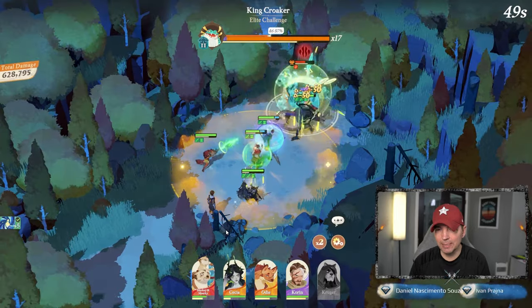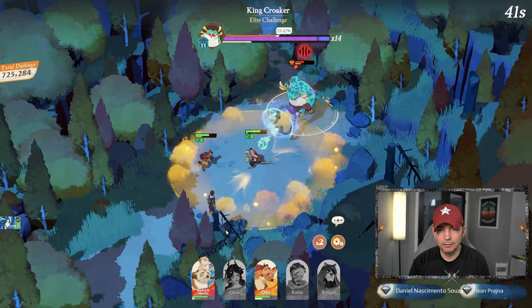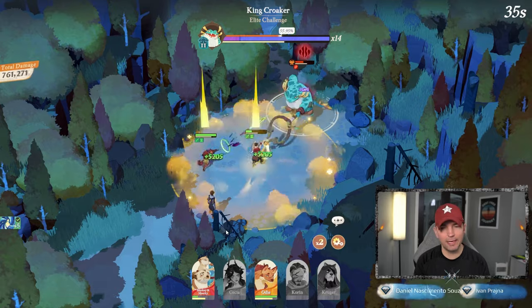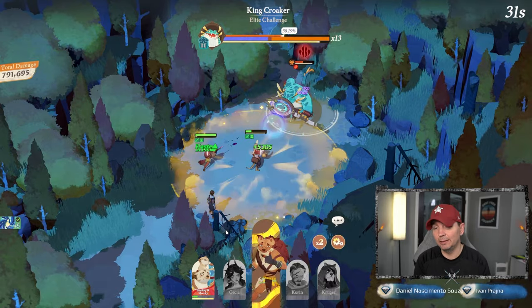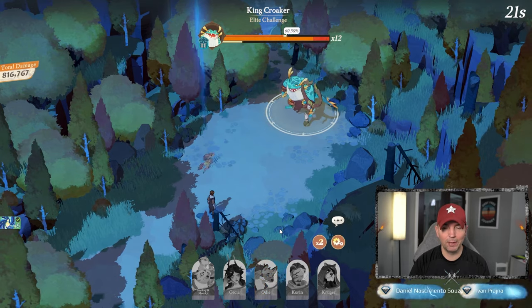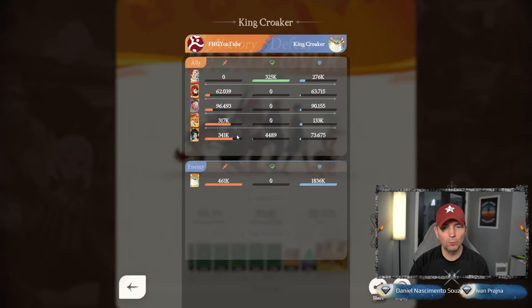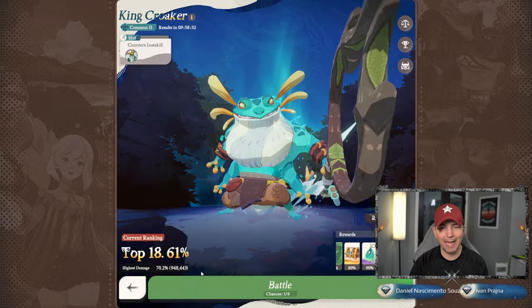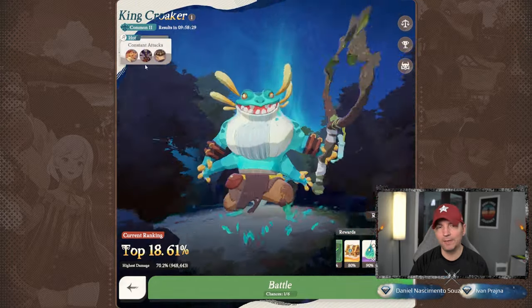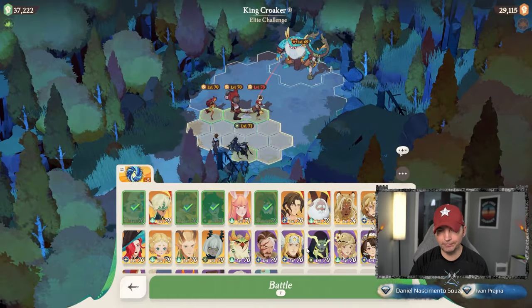As we continue to progress and get more levels and copies the team will improve. Corinne went down, and there was a big critical hit on Sacia that took her down. But overall — taking out the boss the first time, dropping him the second time — we're doing well. Odian needs to be built up a bit higher. There is some overlap in the gear on these heroes but I'm happy with how they're performing with the physical defense down from Kruger.